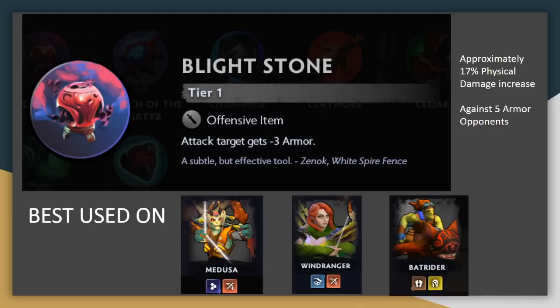Blightstone: negative armor effects like Blightstone and Heartless will increase your physical damage dealt, but it's relatively modest at about a 17% increase against most targets who have 5 base armor. This affects all damage dealt to the target though, not just from the holder of the Blightstone, so it's good to focus down individual targets quickly. It is an on-hit effect, so Medusa's split shot will apply it to all opponents' hits. Other than that, it's just good on any type of backliner who isn't holding another item.